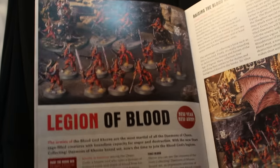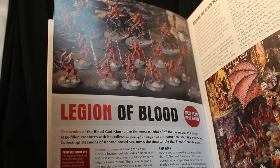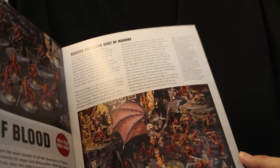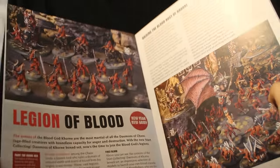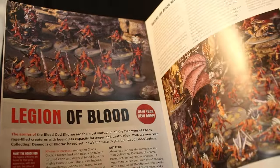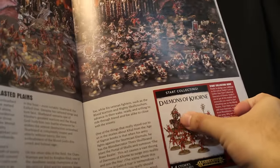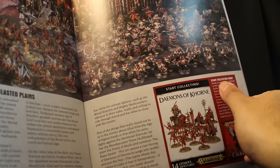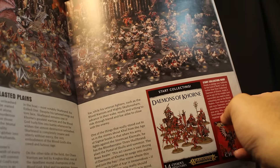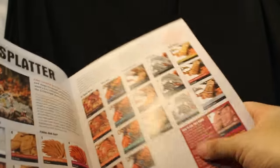Games Workshop released these boxes of models, kind of like starter armies. Each box has a sheet of rules in it that you can use in your games. The focus this week is on the Chaos Khorne kit. In it you've got Blood Letters, one of these Skull Cannon kind of things, and these Bloodcrusher juggernaut-riding ones. For $85 American I think that's a really good deal - 14 miniatures for $85. You've got a war scroll so you can use them immediately. These are great deals - they would cost way more to buy them individually.